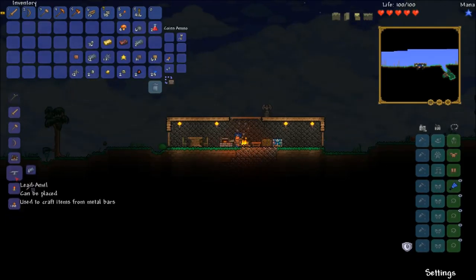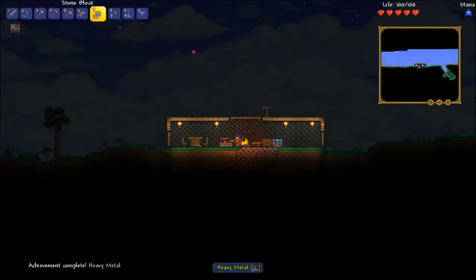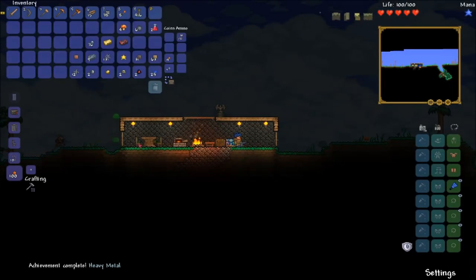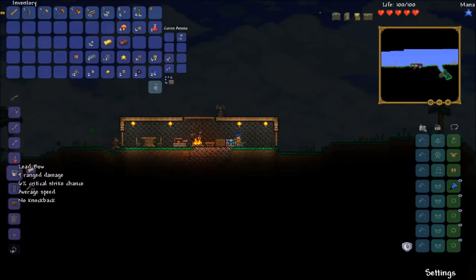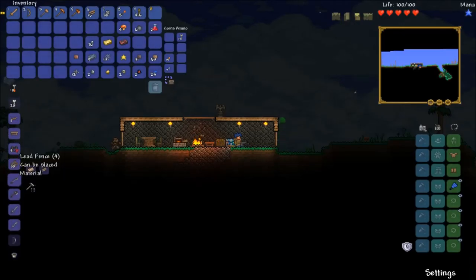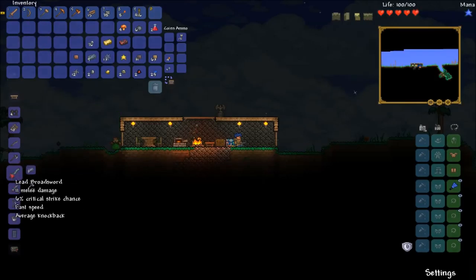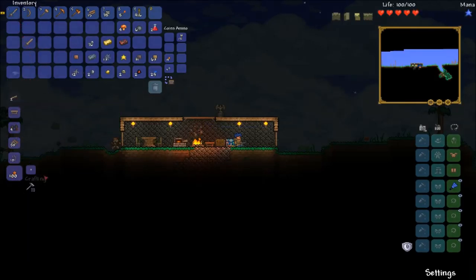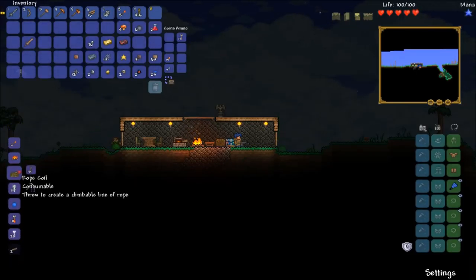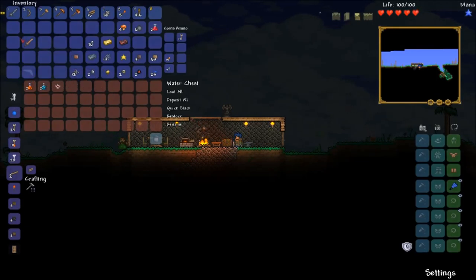Oh, an anvil! Yeah, we made an anvil! Let's put this baby down. What can we make? We can make some really good weapons — 11 melee damage, that's good! We're placing that. We don't have anything else to build right now, but at least we got a better sword. Swords are definitely good.